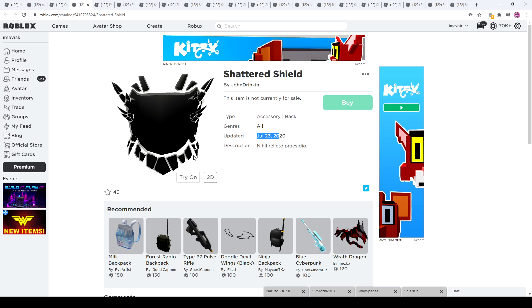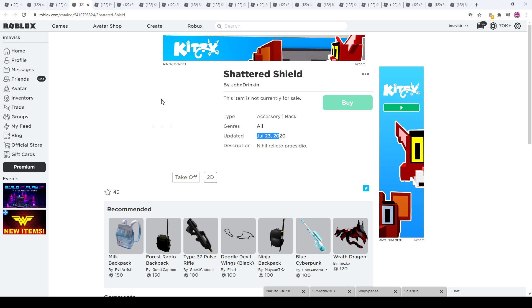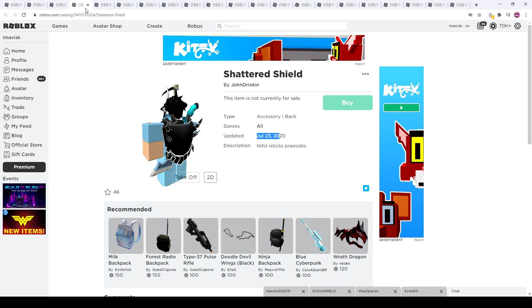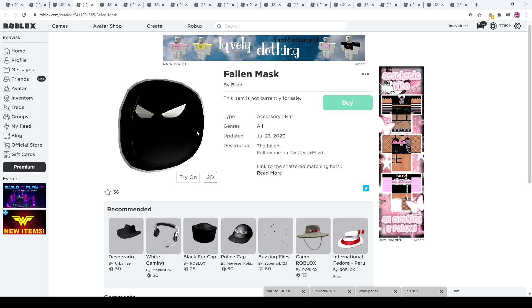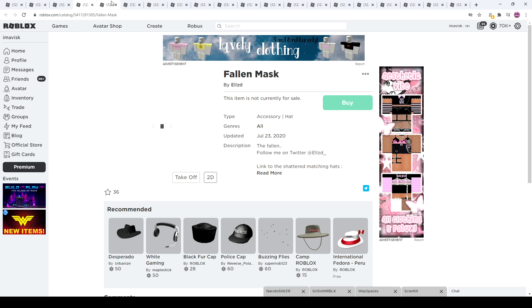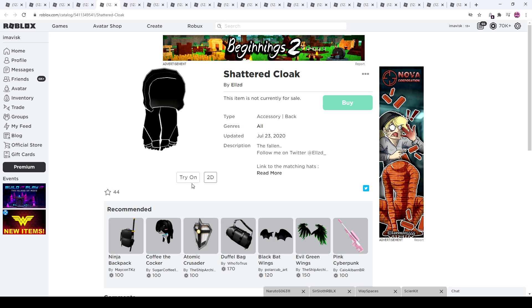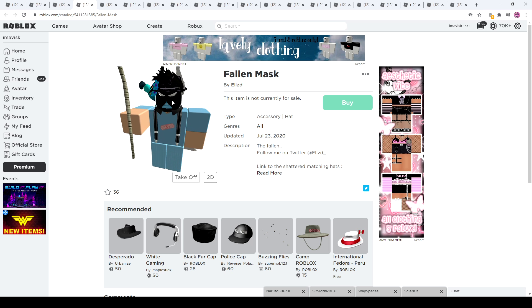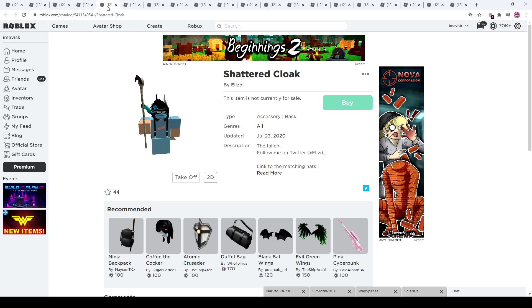First of all, we have the Shattered Shield — this is a back accessory, probably going to be around 100 Robux. It looks pretty cool, and I like it a little more than the normal Catoony Outline series. Next up is the Fallen Mask, which looks pretty cool, and the Shattered Cloak as well. I'm pretty sure the cloak and the mask go really well together — look at that, that looks pretty awesome.